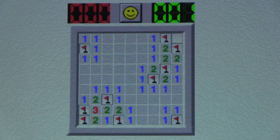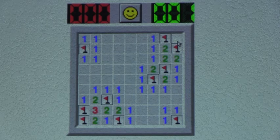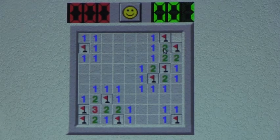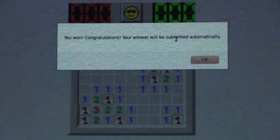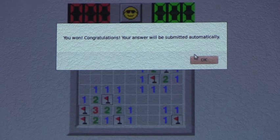Now, as you can see, it says there are zero red, which means there are no other bombs remaining. I can just left-click this now. But if you want to do it mathematically, you would look at this corner and see that this two has two neighboring bombs which are already there, so this cannot be a bomb. Now it says you won — congratulations — and your answer will be submitted automatically.